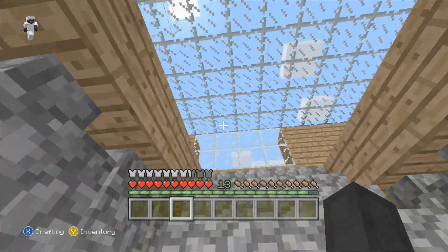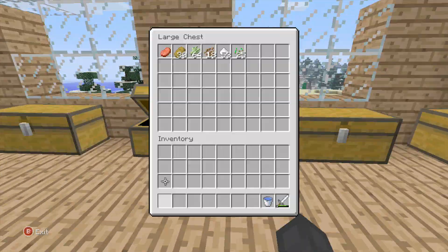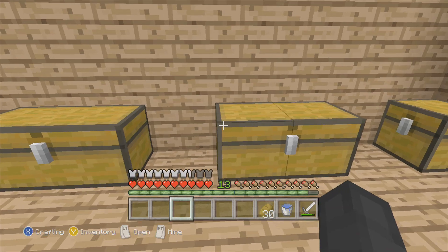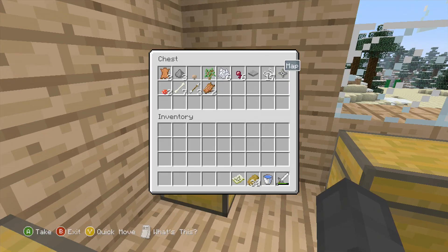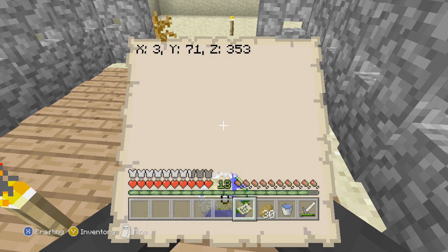Okay, so what I think we'll do is grab our sword, grab our water bucket. What else do I need? Sword — I think that's it. Oh, map. Now let me just note down the coordinates for the house — let me just do this quick. X is 3, Y is 71, and Z is 343.